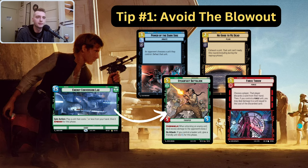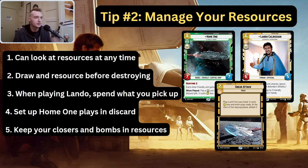Tip number two is to manage your resources. There are five sub-tips that will guide you to success. First, you can look at your resources at any time — your opponent cannot look at yours or theirs. So keep that in mind and do it frequently. Just pick up your resources and look at them to make sure you know what you have. Even if you're not playing Han Solo, that's a good habit anyway — to remind yourself what's not likely coming soon in your draw deck.